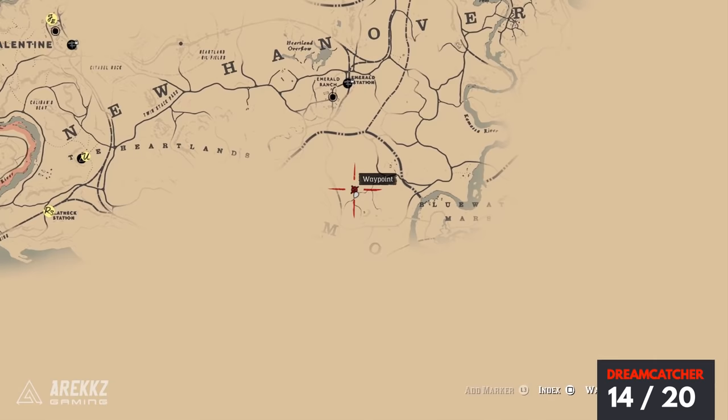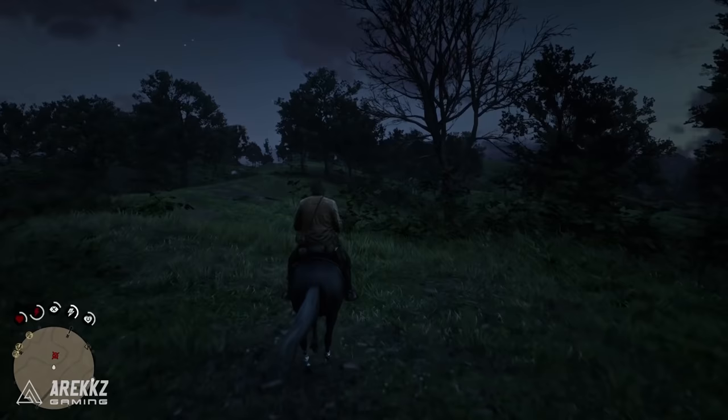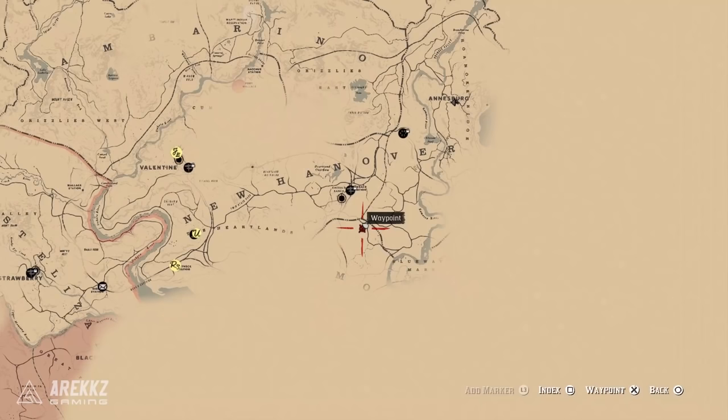For the next one, go a little bit west from our previous location and set a waypoint just above where it says Lonnie Shack on the map. Get over here to the pathway, head to the right, go off the path and there is another tree here. Generally speaking, the dreamcatchers tend to be on dead trees, or if there is a tree amongst a large group it tends to be a standout one.